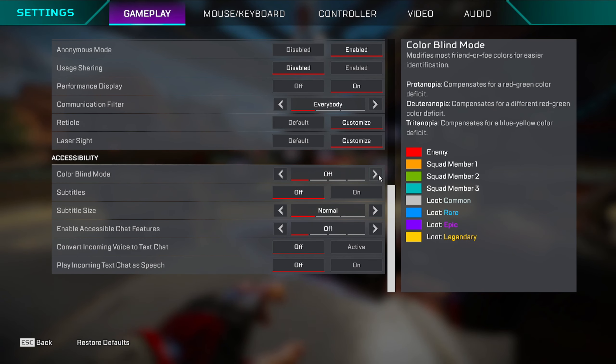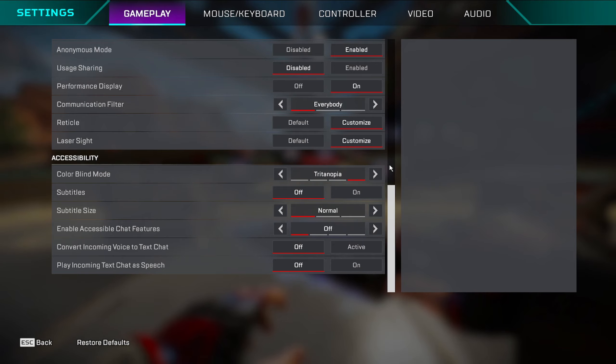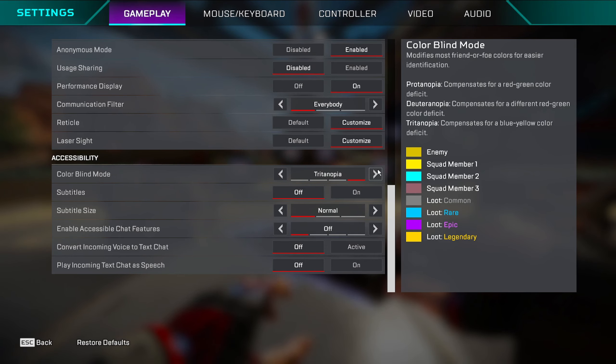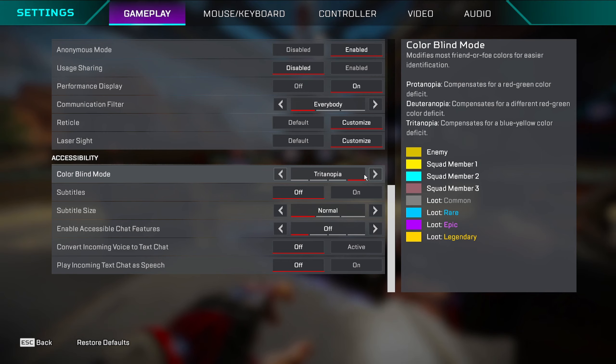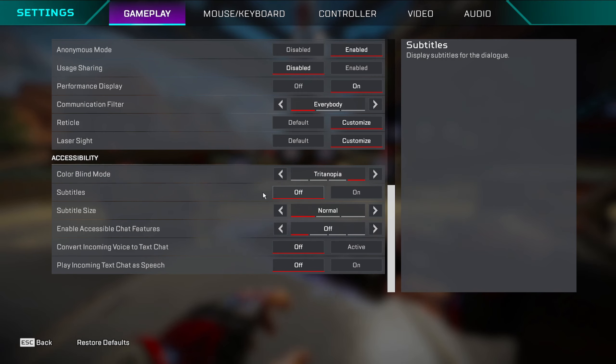Colorblind mode — I'm colorblind to yellow-green, purple, and blue. I can sometimes tell the difference. But I don't use this setting because I'm colorblind — I use it because I'm used to it and it was the old way to change your crosshair color. I keep it off/normal.